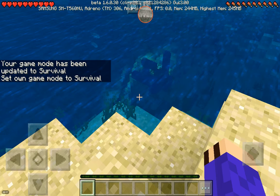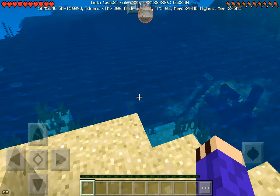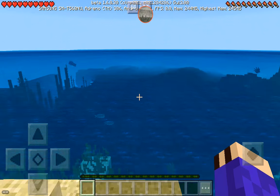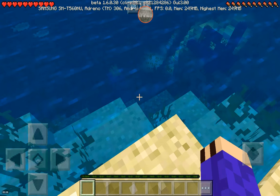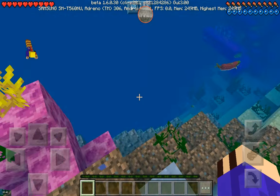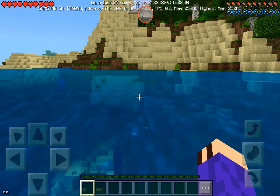So guys, right now I just spawned right here — a coral reef in a kelp forest. I spawned at the right place. I just set the spawn point here because it took a little.